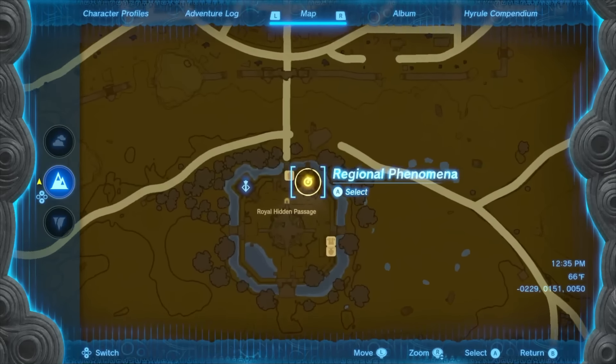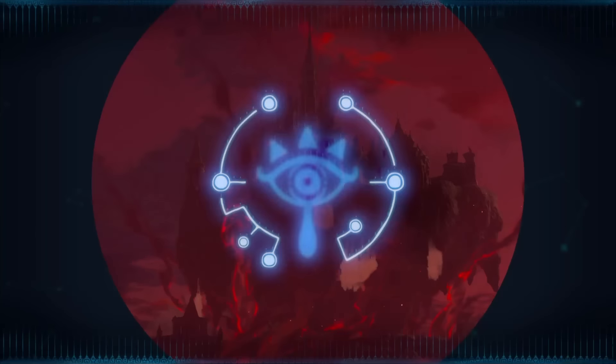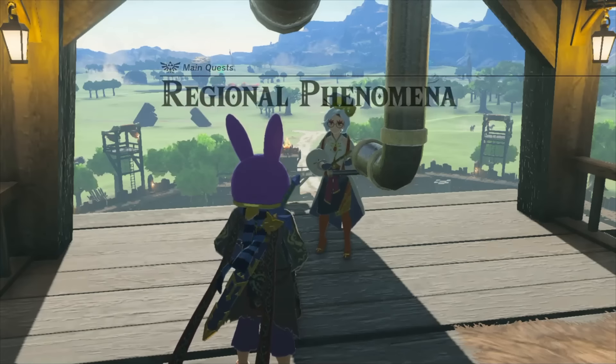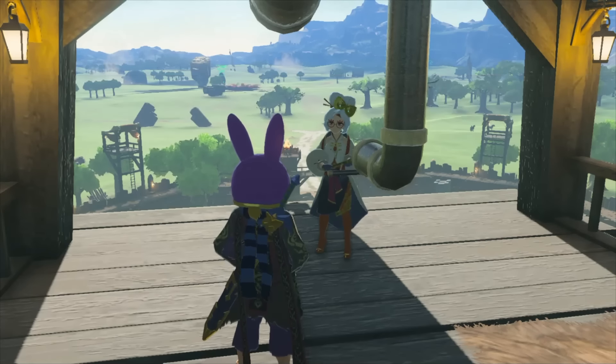First thing we need to do is head to Lookout Landing and turn in the regional phenomena quest to Pura. When you do, you'll be given a cutscene with Zelda at the castle and a blood moon, and your Crisis at Hyrule Castle quest will be updated. Once that's done, your quests are all set and we're going to start prepping the Master Sword.